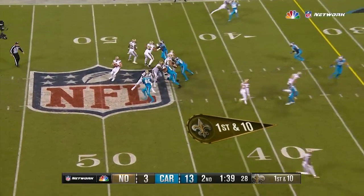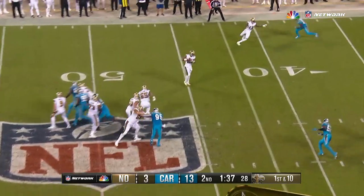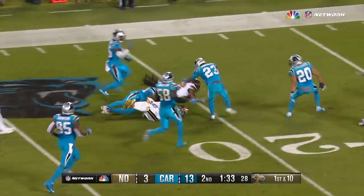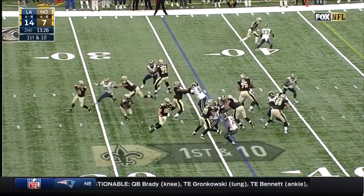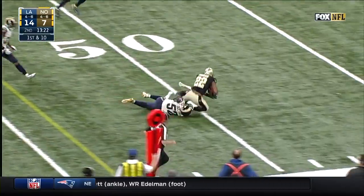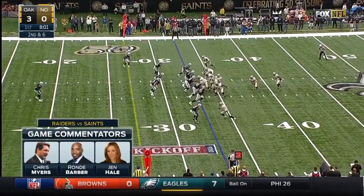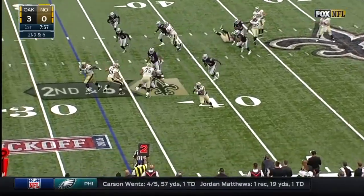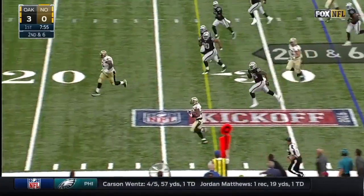Plays like they did last time. Brees will dump it off, and it's caught by Ingram. Mark Ingram with a lot of room. It's Mark Ingram with a big hole — he cuts back and there he is in ramp territory, down to an early sack and fumble. Brees puts the screen to Ingram for a big running area.